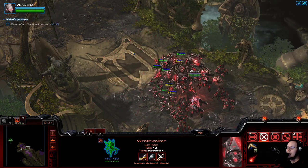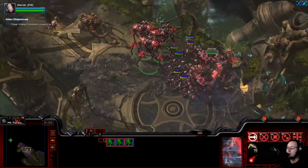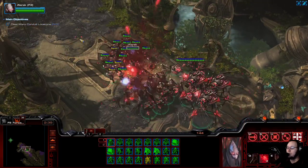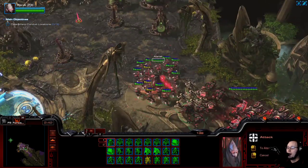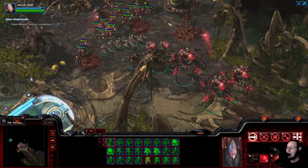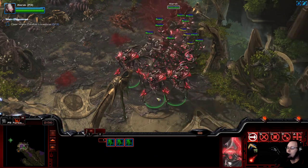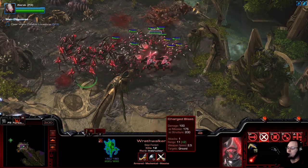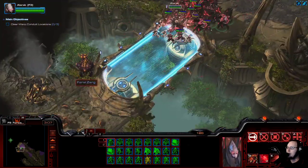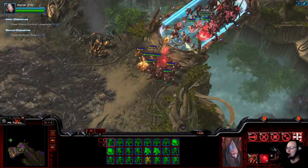So usually what the Wrathwalker does is it has to charge up - it gets into range, looks at a thing, charges up, and then fires. But this one charges up first, and then when it finds a target, it fires. So it's pre-charged for the first shot. That is a really nice change for the Wrathwalker. I'm already impressed. That is a very intelligent way to make this unit feel better. It still does bonus versus massive, and then it still does the insane damage versus structures as well, so it's a good siege unit. But it has that burst volley! This is very smart.